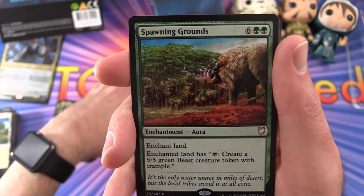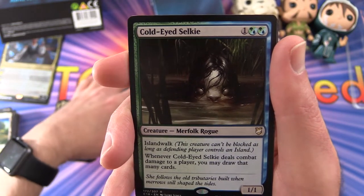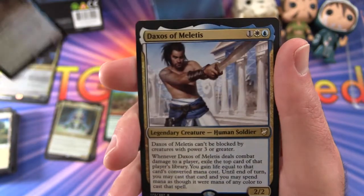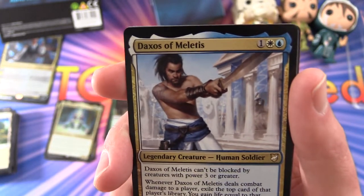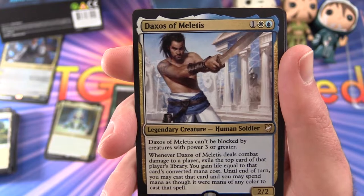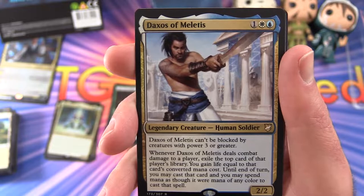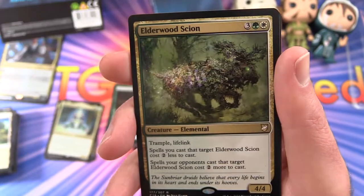Spawning Grounds — this one enchants a land and you can tap it for a 5/5 green beast creature token with trample. Then we have a creepy-looking Merfolk rogue with island walk — whenever it deals combat damage to a player, you may draw that many cards. Here we have another legendary creature — Dexios... I'll just continue to pronounce it my way. 2/2 for 3 mana. Can't be blocked by creatures with power 3 or greater. Whenever it deals combat damage to a player, exile the top card of that player's library, you gain life equal to that card's converted mana cost, and until end of turn you may cast that card using mana of any color. That's another mouthful.